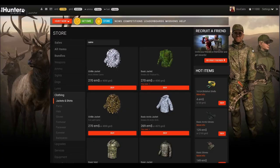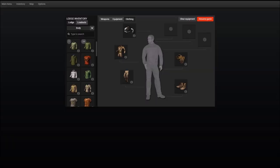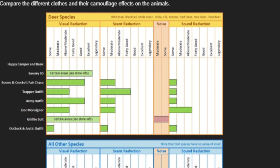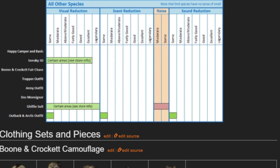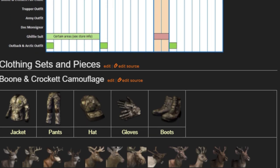Do I need camo clothes? Camo clothes definitely work and can give you an advantage. Whenever I cannot use my usual clothes — for example in cold or hot areas — I do use certain camo clothes. There is also a vanity factor in how you want to look in the game. Certain clothes protect you in specific areas or against certain animals like deer. For clothes, I really recommend studying the wiki a bit to find out what would suit you best depending on your preferred areas and animals.